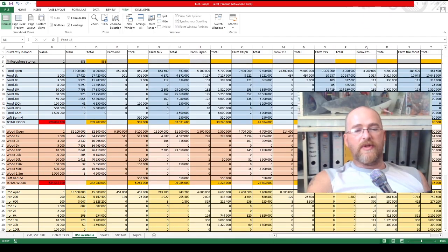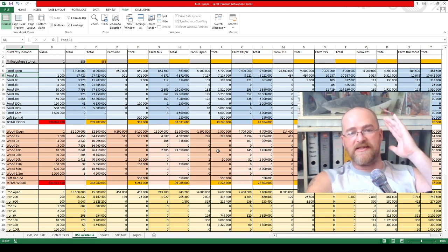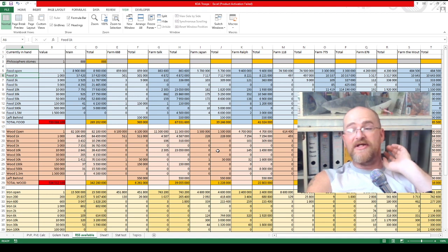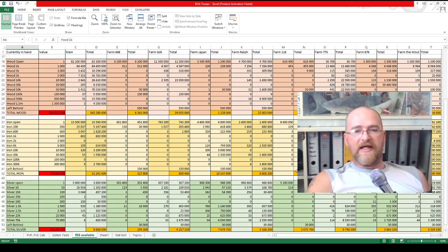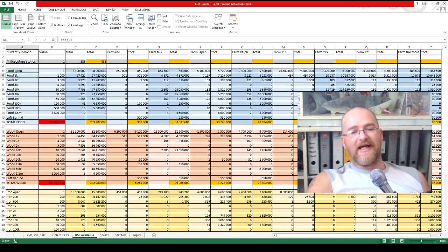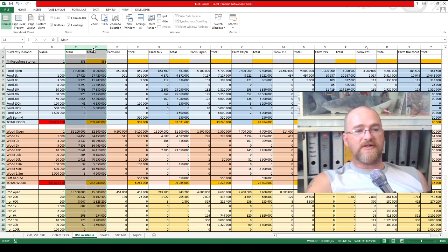What do I do with that afterwards? Once I've got my farms active and running, I personally — and you don't have to do this — I love my Excel documents. What I've got here is a spreadsheet that I've created that allows me to maintain, manage, and monitor how much resources I have at any given time between my main account and all my farms. These two columns, for example, are my main account.